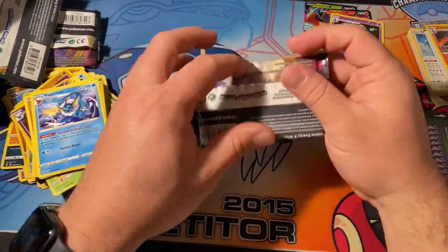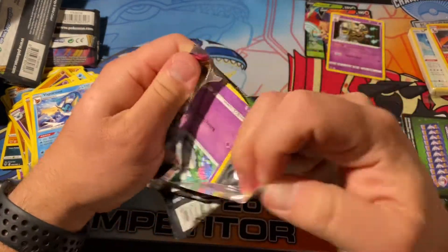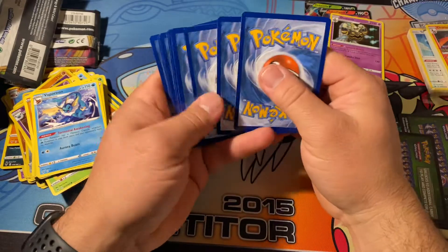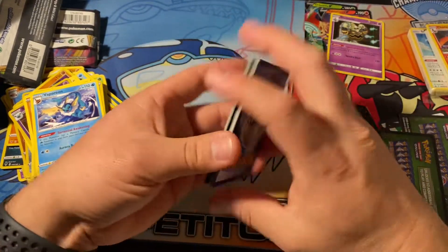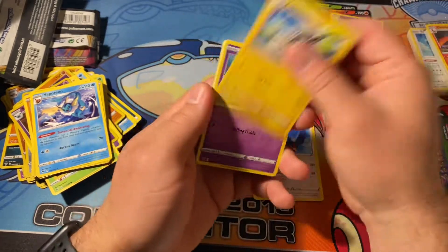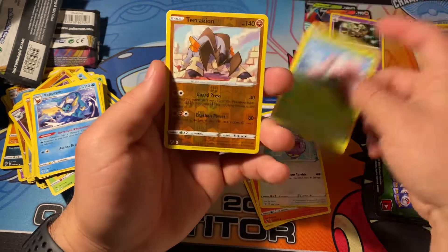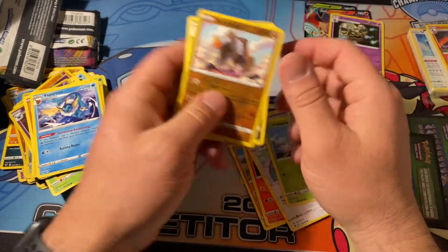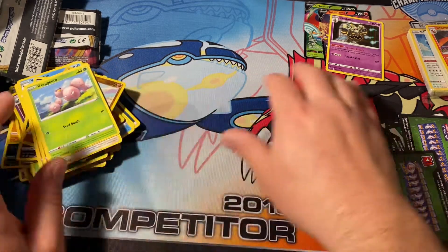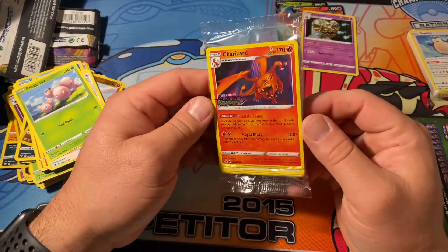All right, last pack of this video. But no matter what we pull, this video was a success because we got that Charizard. Energy, Nessa, Swellow, Substryka, Cottone, Mudbray, Slugma, Whismur, Exeggcute, Terrakion, and another Krugodale. Okay, so packs weren't very exciting - we did get a couple Vs. But here's the main event right here - this Charizard.